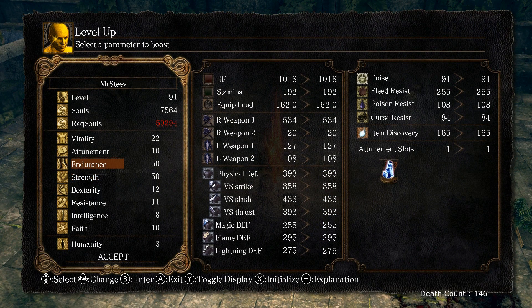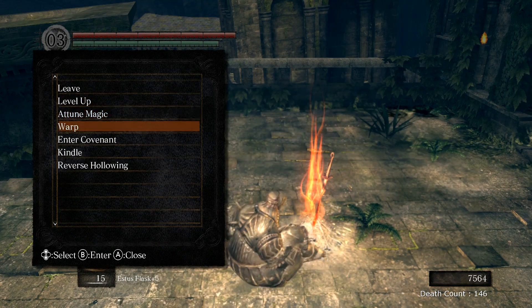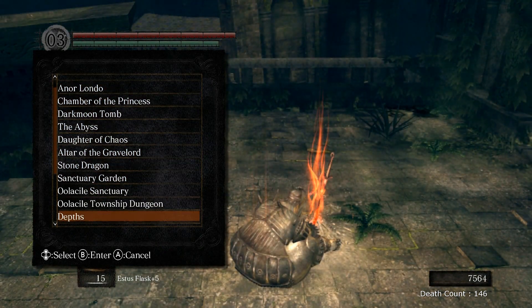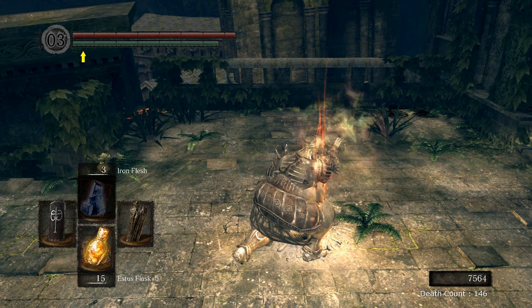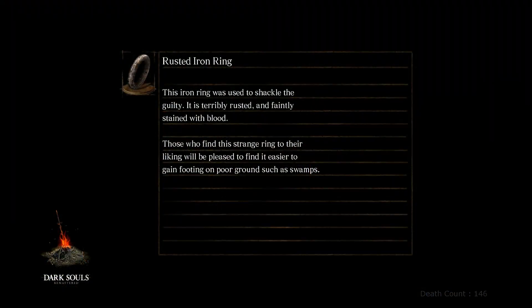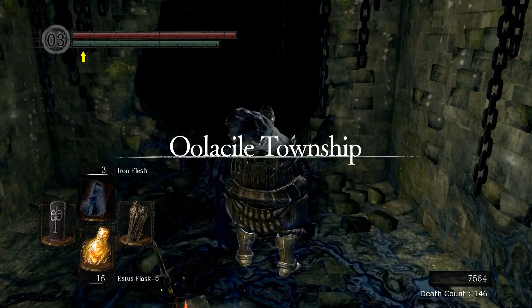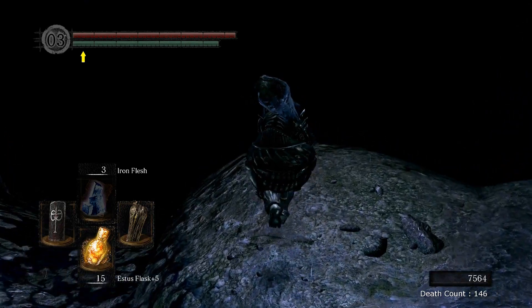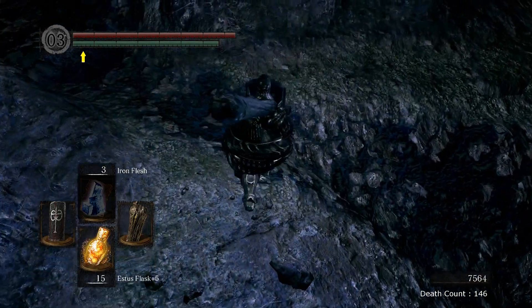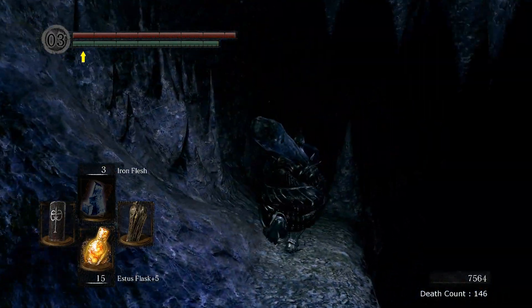Okay, getting there with that endurance, but it's still a long way off. At least resting here got me back my 15 Estus. Let's go — not the Sanctuary, the Township Dungeon, which is actually way more dread sounding. So let's get back there and see what's going on in the Dungeon. Here we go, Township. Not the Township though, right? It's the Dungeon. Oh, this is dread. This is very dread. I don't want to go down there. Might be time to get that lantern out again.